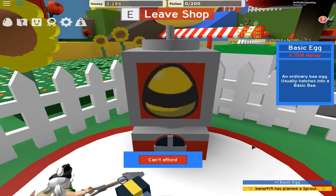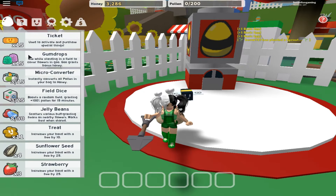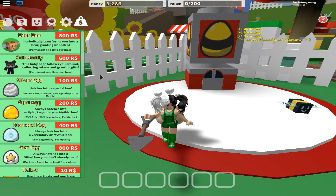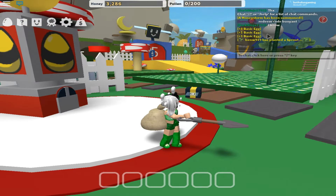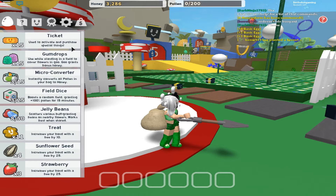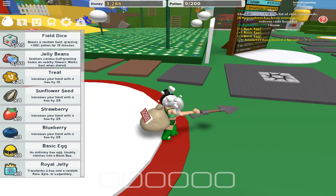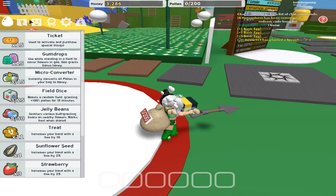You can buy the egg, then leave the shop. They have the Honey Bee Honey Hunt — collect 500 honey tokens. I don't know how you get to the eggs that you bought. Basic egg. Eggs and items — use active and purchase special things. Basic eggs: an ordinary bee egg usually hatches into basic bees. So how do we go about doing that? I guess we'll find that out.